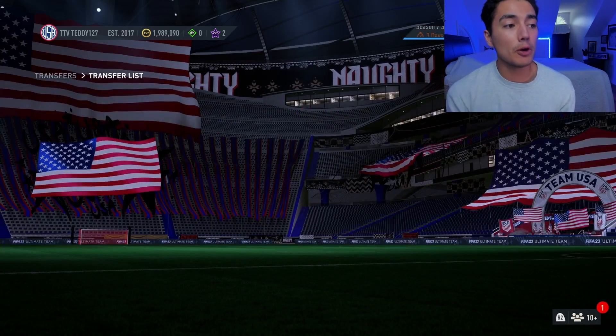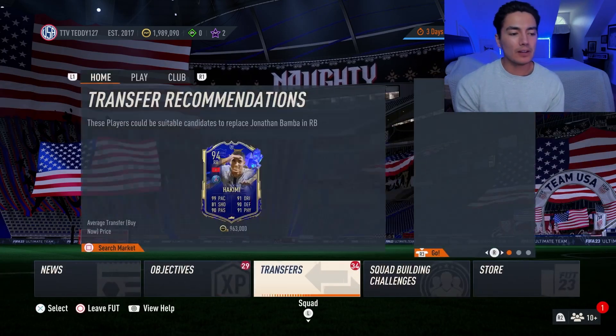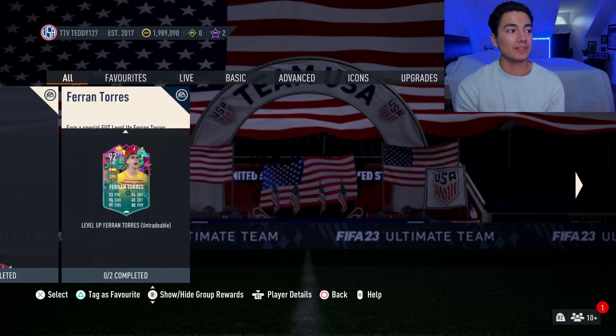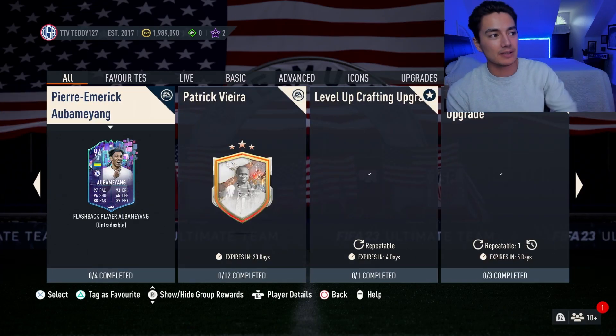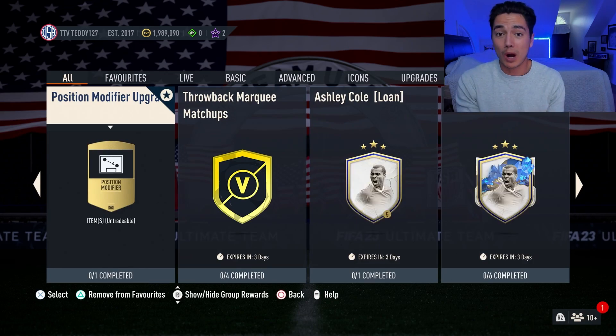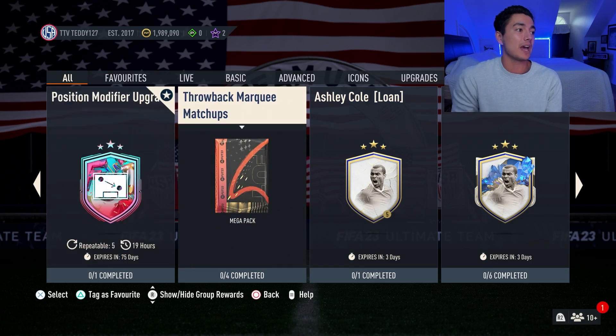Content today on Sunday was a little more than we had expected. We knew that the 93 plus player pick was refreshing, and I already completed it so we're not going to look at it. But there is a Team of the Season requirement in it. That's why we waited until Sunday to look to sell our Team of the Season cards, and they went up a good amount today because of that.